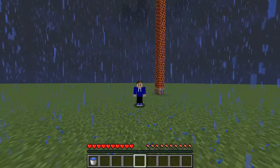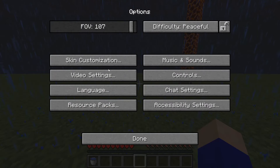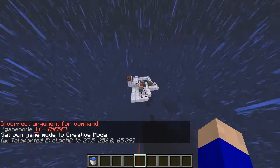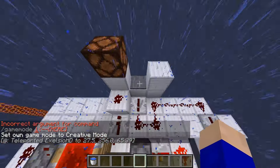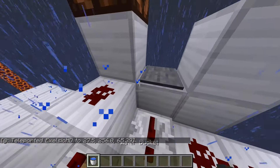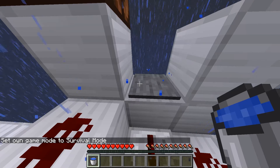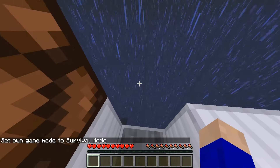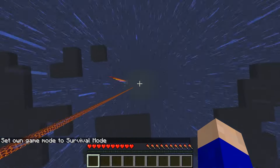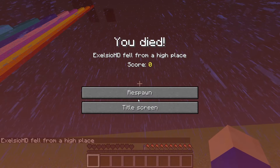So that's pretty much it for MLG water bucket. But let me show you up here what I built — this cool contraption. It's a little redstone build. Basically, you stand here, throw your water bucket, jump on that pressure plate, and once the light activates, you jump right behind it and you should have enough time to catch the water bucket.